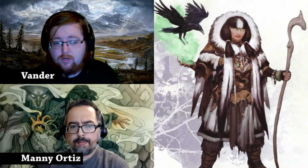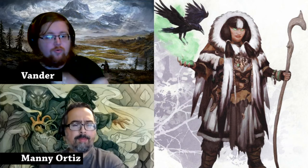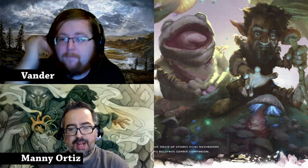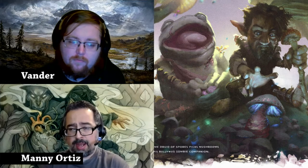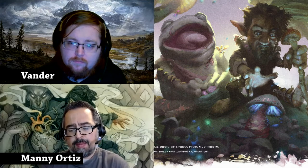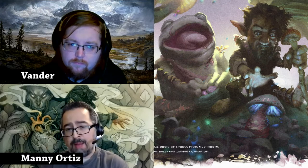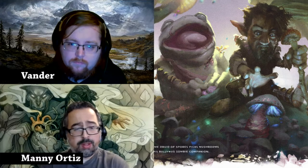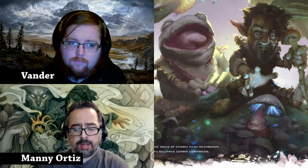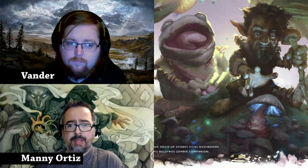We're going to be talking about Circle of Spores, Circle of Stars, and Circle of Wildfire. Circle of Spores is pretty much the closest thing druids have to necromancy. I really like how the designers are trying to break the stereotypes of classes — with barbarian we saw the Path of Wild Magic, and with Circle of Spores druids have a very different focus on death, spores, and fungus.